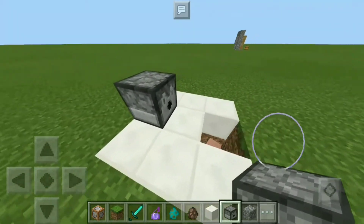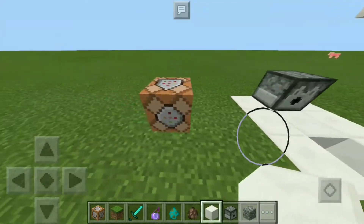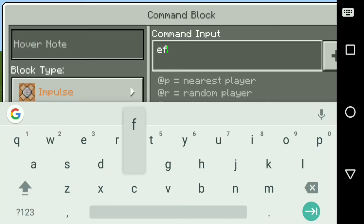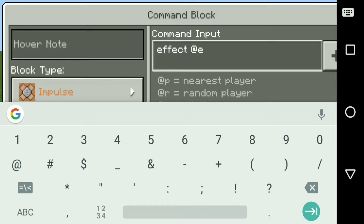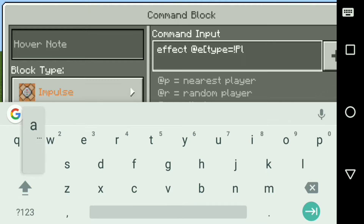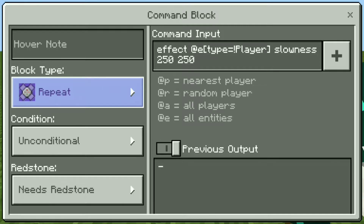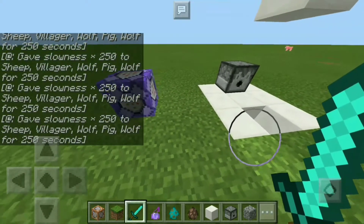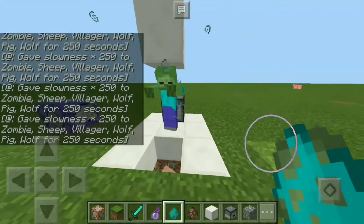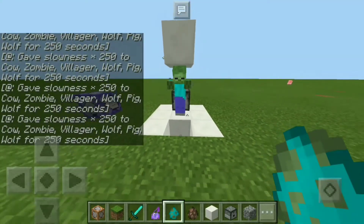We're going to be using a zombie as the armor stand. Put your dispenser right there and build up three blocks — one, two, three — then destroy the middle two, and that's where your zombie is going to be. Now go to your command block and type: slash effect space at e bracket type equals exclamation point capital P player bracket space slowness space 250 space 250. Set the block type to repeat, unconditional, and always active. Place your zombie and it will line up with the villager — the villager is slowed down too, but we're not, which is a good thing.